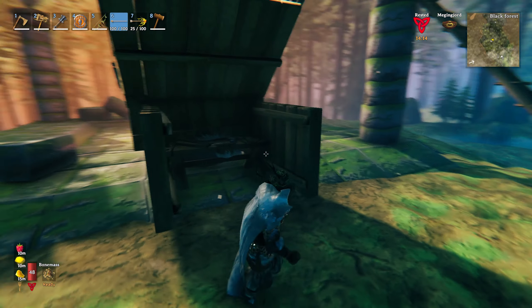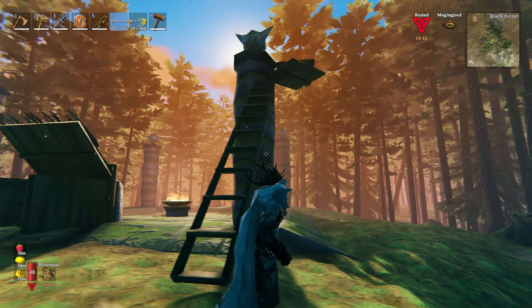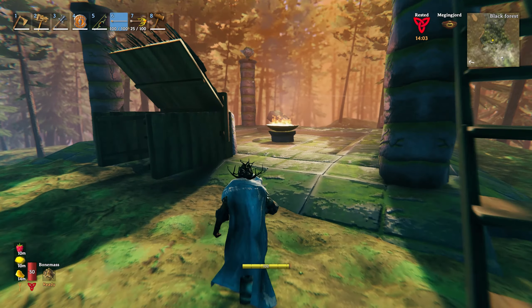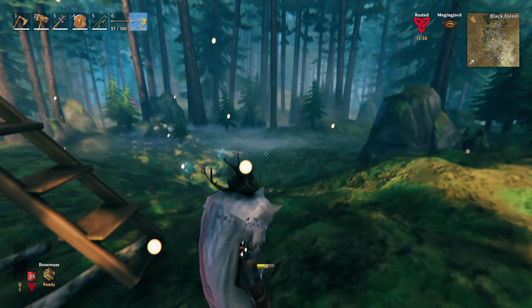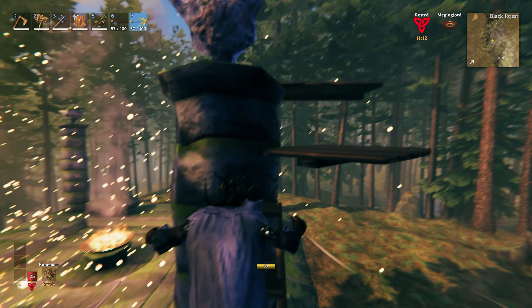Getting to the top of the pillar is pretty straightforward. Just check down the workbench - you don't need the roof, you don't need to repair anything. About three stairs, a couple of platforms, and then you can easily get out there. If your workbench gets destroyed it doesn't matter - it is in the past and you'll be nice and safe at the top of the pillar.